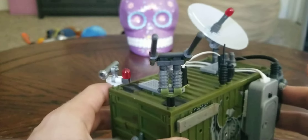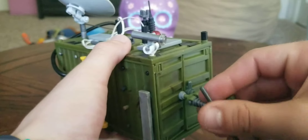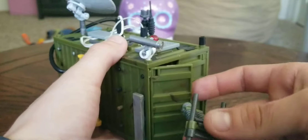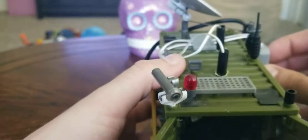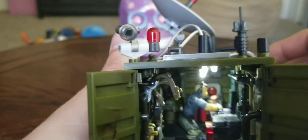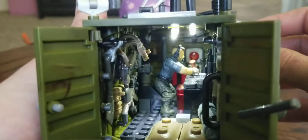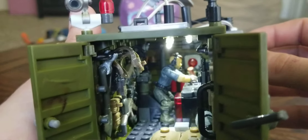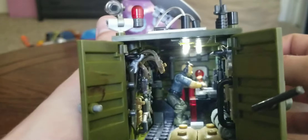I'll show you the light when I open the door because it's very cool, and then I'm going to take this apart to really show you the inside. All right, I'm going to turn on the light. So here it is — there are the lights on: two in the top, one right here in front of all his equipment, and one right above him. That's what it looks like on the inside. That's Soap MacTavish from Call of Duty — he just looks cool.